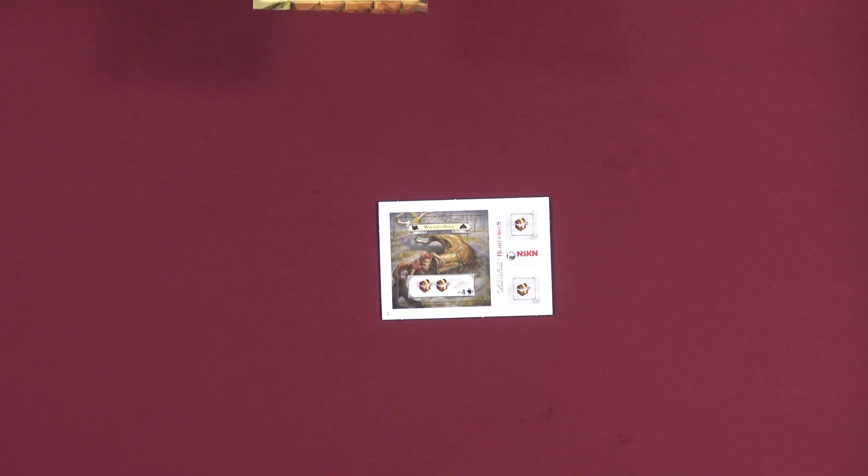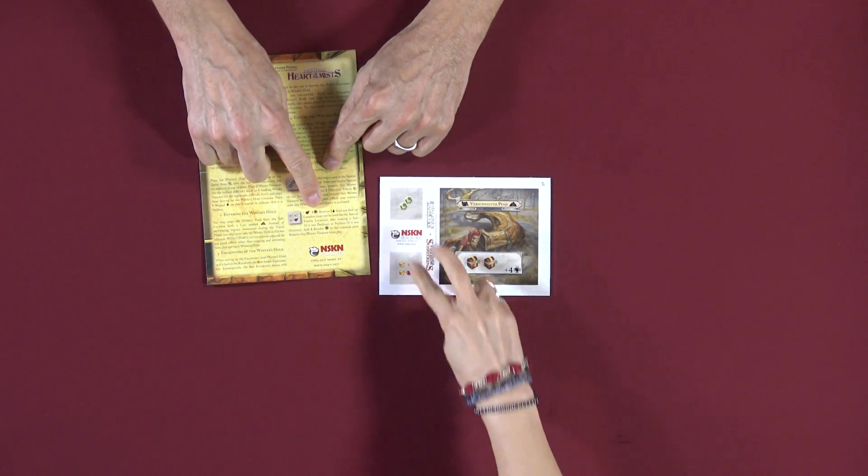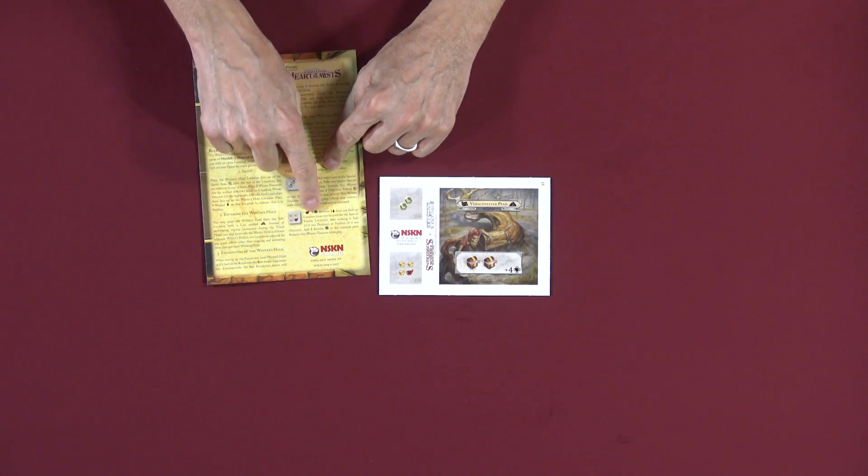It sounds like a lot of running around — it's not, I'm sure. It's just an encounter, it's a dungeon crawl. Each Winner's Treasure has its own game effect. Place this token next to the special encounter card, and after you resolve special encounter setup, remove this winner token and place two objective tokens on the special encounter, then remove this Winner's Treasure from play. No game effects may interact with this treasure before it is activated. Remove one wound from any face up location — may not be used for the special enemy location — thus making it safe if it was perilous, or perilous if it was overrun.